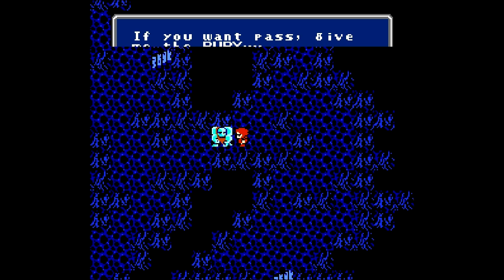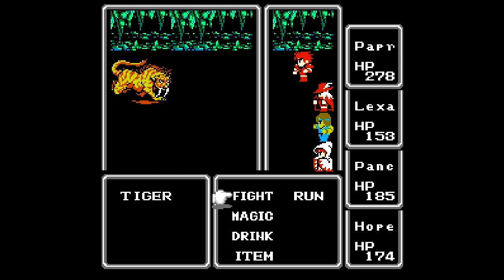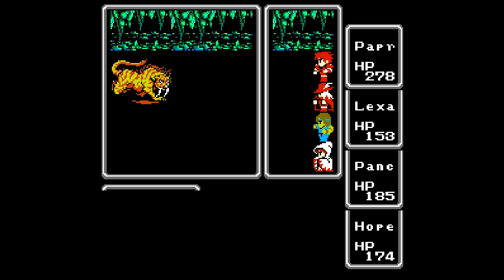And nope — if we give him the ruby, he'll crunch it and mention that it tastes so sweet, which is kind of strange because it's a really hard mineral. And we have a new enemy — the tiger. I was just going to mention that when I was younger, I used to come here and level up even before I had the ruby, just because there are a few new enemies in here. I think there's also hyenas, and really it was just a change of scenery.